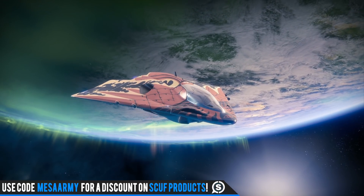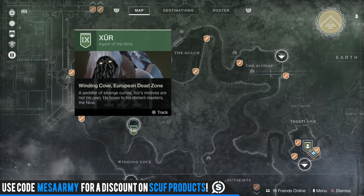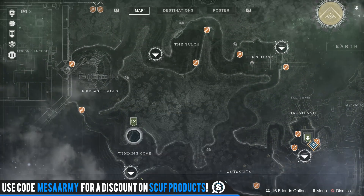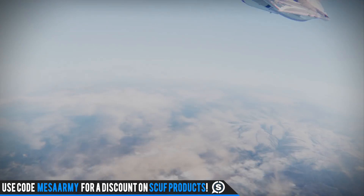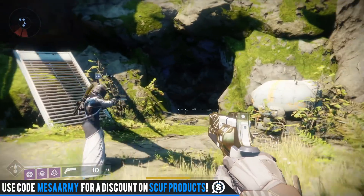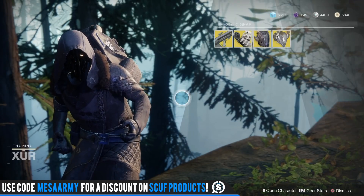Good morning YouTube, it's Mesa back at it with some Destiny. It's Thursday and Xur is located over here in the European Dead Zone. Want to fly into the Winding Cove — flying in right now. You want to fly in over to the landing zone, walk up, there's a little cave right here, and then you make your way up to the top. Let's see what Uncle Xur has this week.